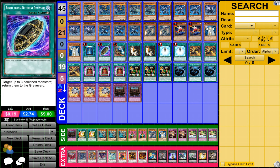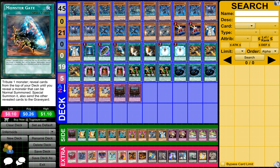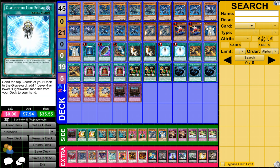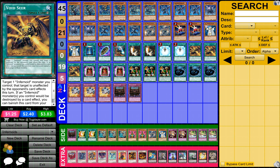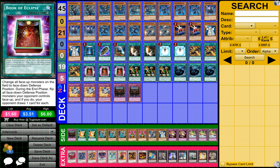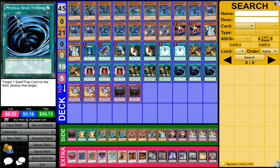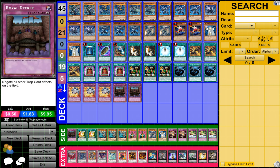Then we have 1 Book of the Moon, 1 Burial from a Different Dimension, 1 Monster's Gate, 2 Miracle Dig, 2 Charge of the Light Brigade, 3 Void Seer, 3 Book of the Eclipse, 3 Reasoning, 3 MSTs, 3 Breakthrough Skills, and 2 Royal Decrees.